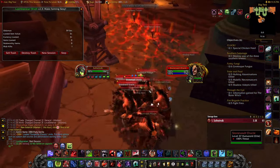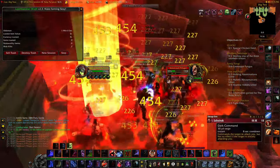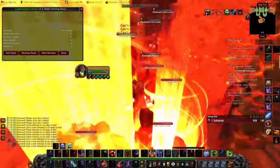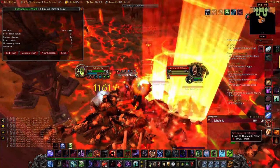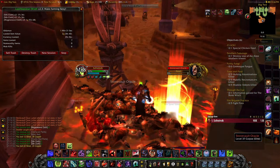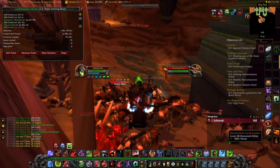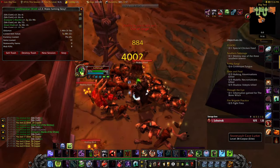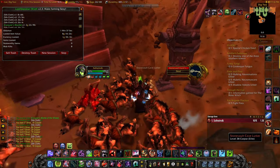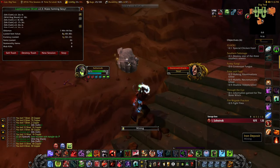You don't need any professions for Uldaman, but as you can see on my minimap there is a mining vein right next to me, so having mining will give you some additional steady gold per run. I would definitely recommend having mining on the character you're running this with. You have both Iron and Mithril veins. Mithril will give you a lot of gold, between 10-20 gold per vein, so if you find 2 Mithril veins — which is what I usually find on average — that's about 20 gold just from Mithril per run. We're at roughly 10 gold in the first 1.5 minutes, which is pretty good.